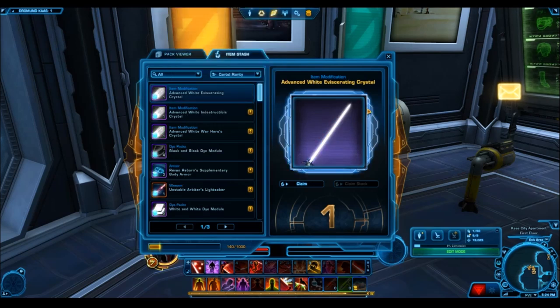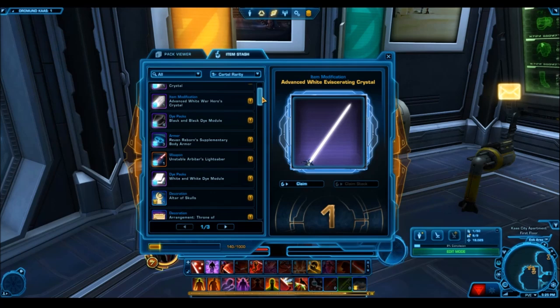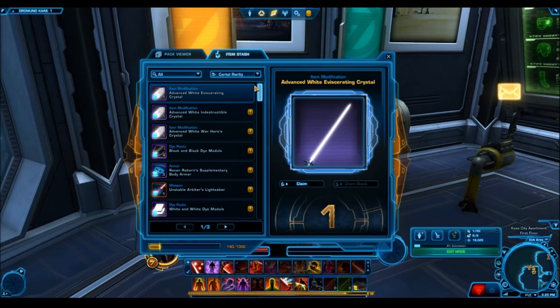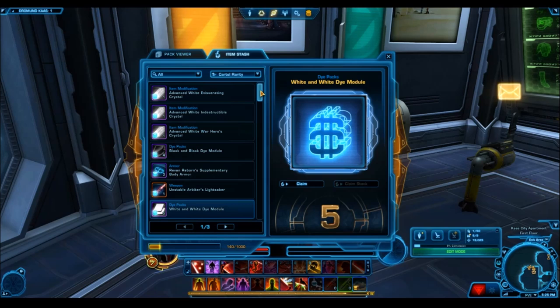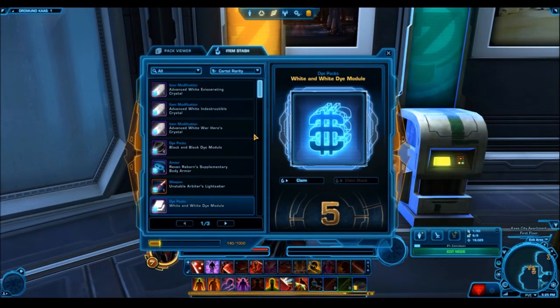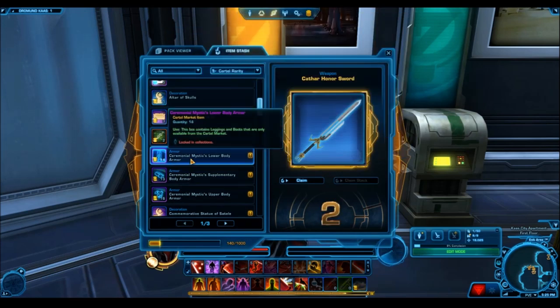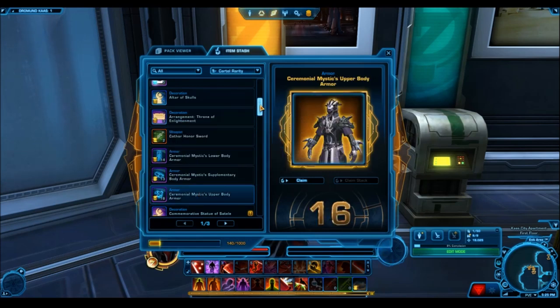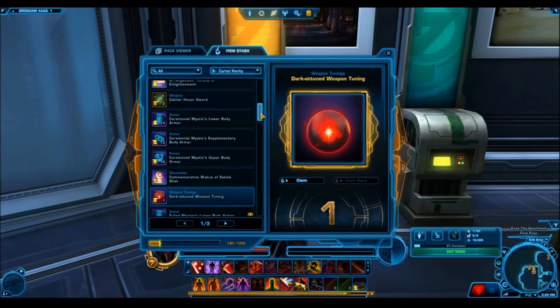You might be thinking — all's good and well, they released a cartel pack with decent RNG and decent items. But one thing I noticed, because I opened a ton of these back in the day, was that I kept getting repeats of specific armor sets. I might get like 10 gold items out of a couple of hyper crates, but over 50% were the Ceremonial Mystic armor set — one of the most common drops. Meanwhile I never seemed to actually get Revan's armor set, Tulak Hord's armor set, the Sith Recluse, Temple Guardian, or the two new weapon tunings they advertised.